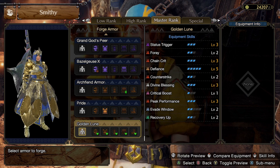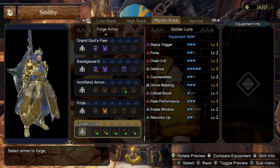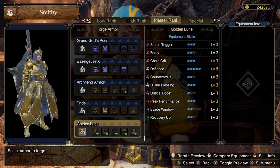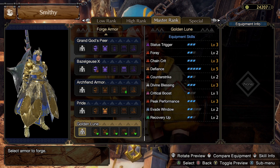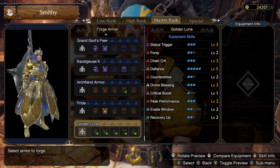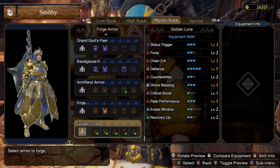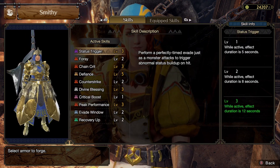It brings Status Trigger, which is a new skill, two Fluoride Chain Crate three points, and then full Defiance. We'll talk about both of those skills in a bit. It also has Counter Strike two points, Divine Blessing full, Critical Boost, Peak Performance full, and Evasion Window. The Evasion Window actually works well with Status Trigger, but it works better on things that need to evade through attacks instead of guarding — it doesn't work on guard.